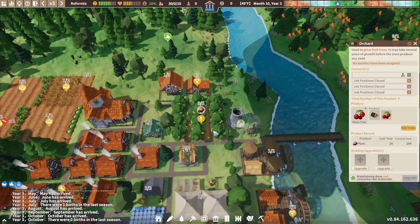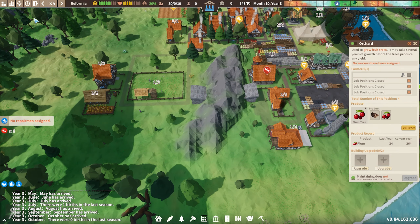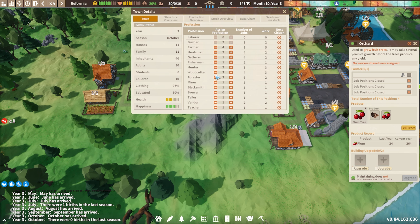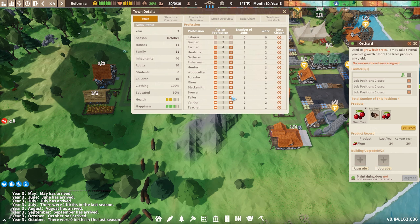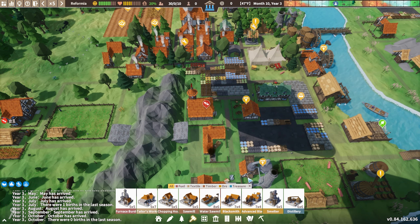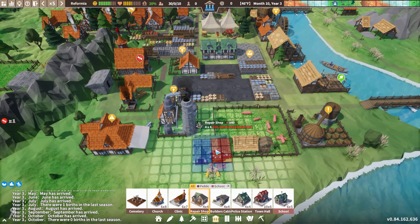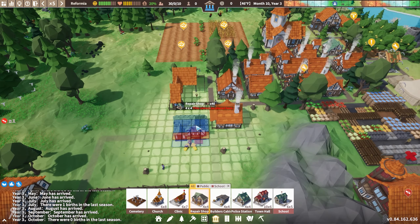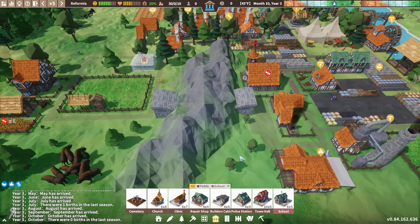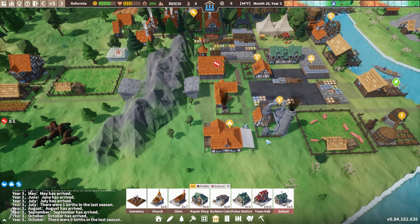We have no farmers for the orchard and no repairmen assigned either — we're going to have to do something about that. I need to build a repair station — there it is, the repair shop. This is something I definitely should have built a long time ago, but there's just so much choice in this game that generally I like to choose the fun things to build first, like for example the clinic and the church, because the church actually increases happiness by a massive scale — it really is amazing to get early on.